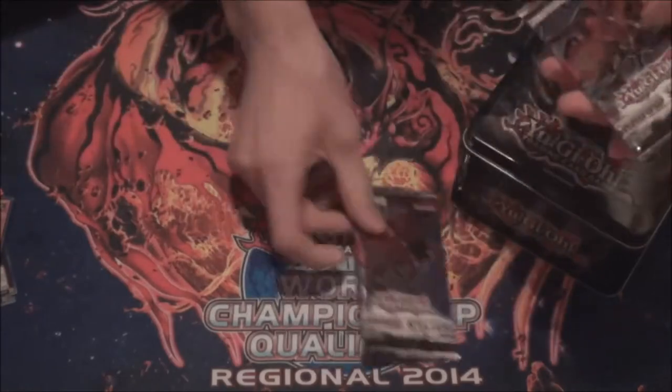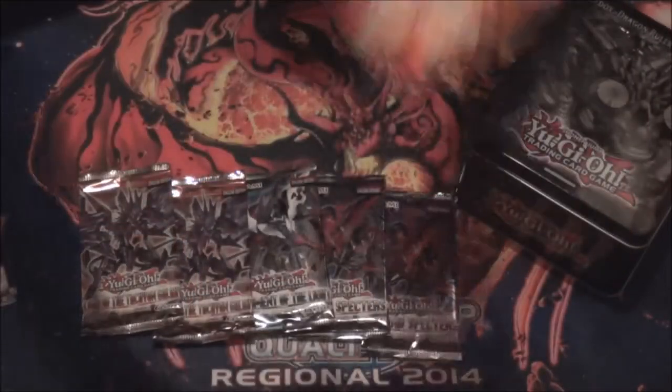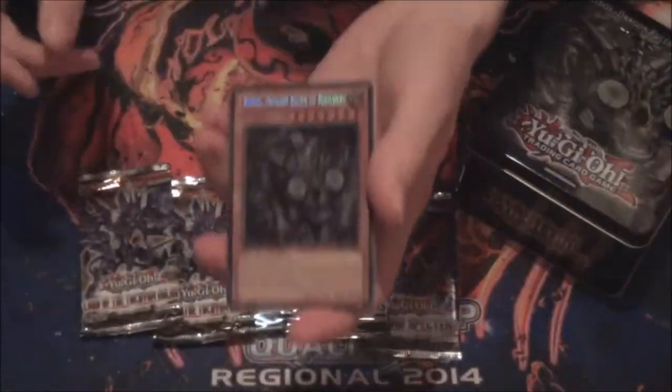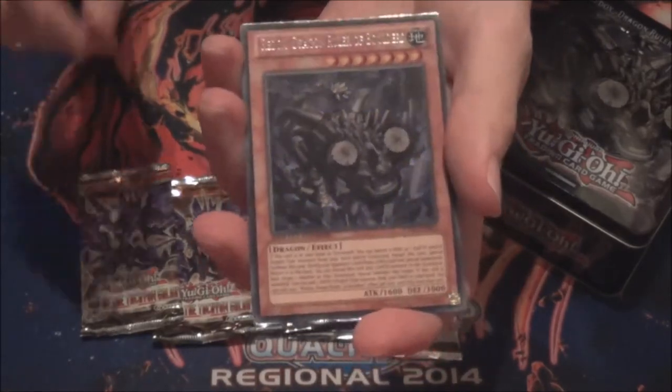You get the five packs: two Shadow Specters, one Judgment of the Light, two Tachyon. You get the Super, and I have no idea what that is — I don't watch the show anymore. With some tips and events, etc. And then you get the five promo cards. You have Redox, Dragon Ruler of Boulders, Secret Rare, looks really nice.